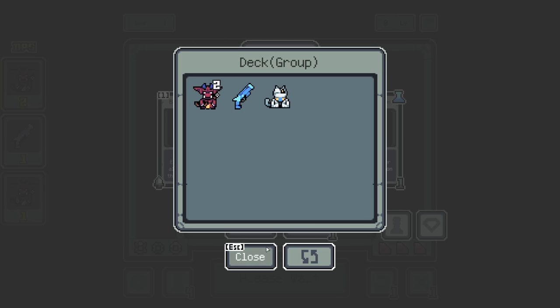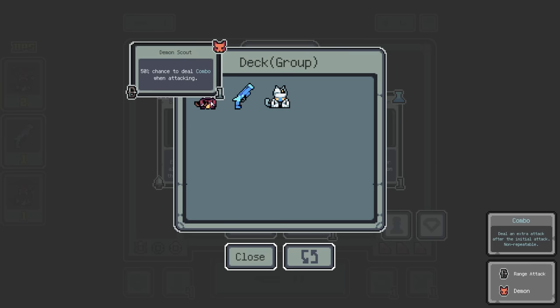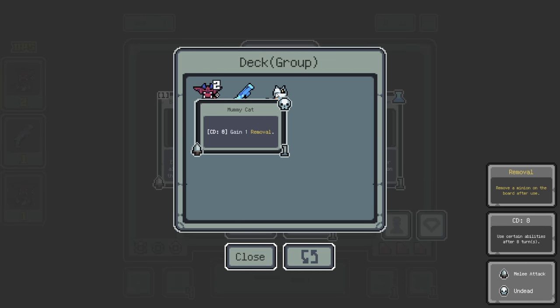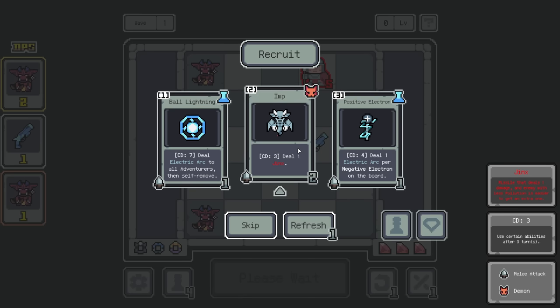So we're trying to build a really clean system. These new units are interesting — 50% chance to do combo when attacking, deal three bullet. After five turns, do three bullet which is a missile doing damage, then self-remove. After eight turns, gain one removal so we can remove something from our deck. Deal one electric arc per negative electron — there's some wacky stuff going on here. Deal electric arc to all adventurers and then self-remove. Cooldown three, do a jinx — a missile that does damage. Enemy with less pollution is easier to get an extra one. I don't know what that means until we get pollution.